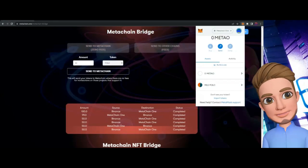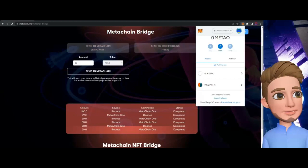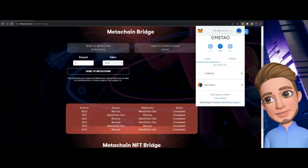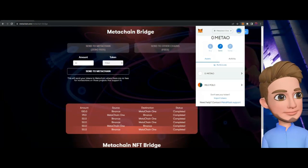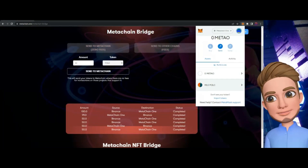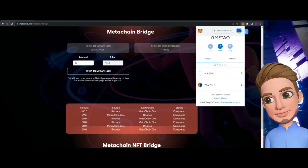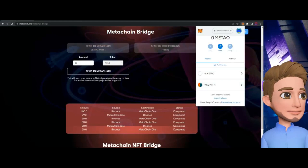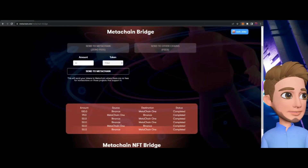Within MetaChain, using your PULP or whatever coin you're using, it's going to cost you zero gas fees. Obviously transferring in and transferring out are a different story — those cost fees. But for transactions within the MetaChain blockchain network, you're not going to pay any gas fees.